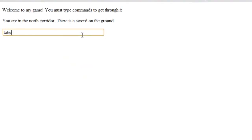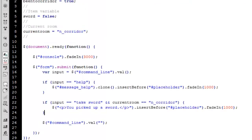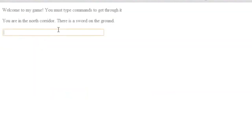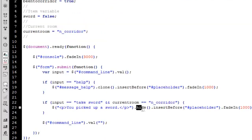Okay so now we say 'take sword' — you picked up a sword, you picked up a sword — but it's not fading in, so I'm going to try one thing: I'm going to say .hide() then .insertBefore and see if that works. Take sword — there, see. The reason you have to hide it first is because it's already shown, and saying to fade in something that's already shown is not rational. So you have to hide it first, then insertBefore, then fade it in.